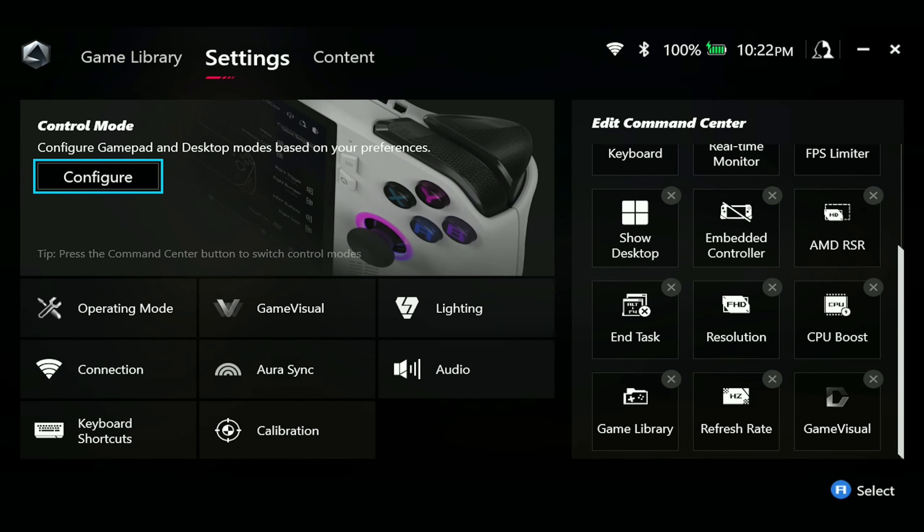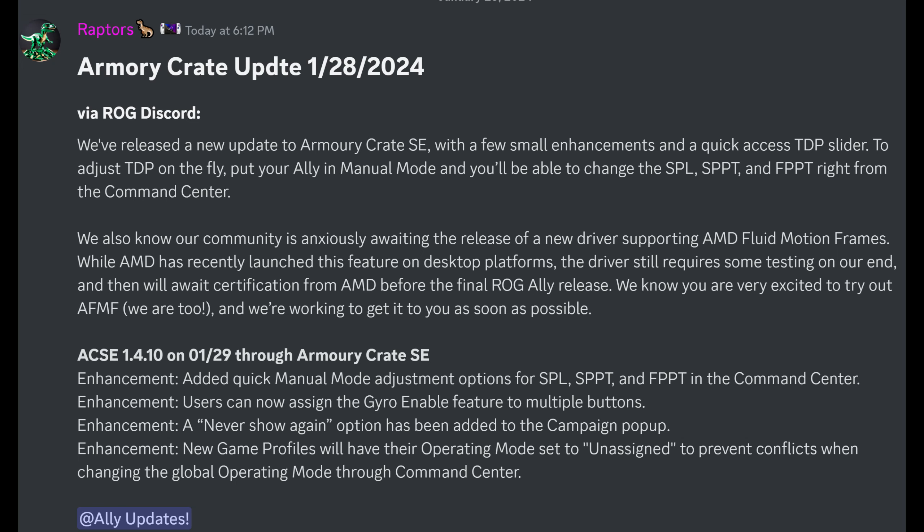Another thing ASUS addressed is AMD Fluid Motion Frames. While AMD has recently launched this feature on desktop platforms, the driver still requires some testing on their end and will await certification from AMD before the final ROG Ally release. They know users are excited to try it and are working to get it out as soon as possible. When they do, we'll make an updated video.